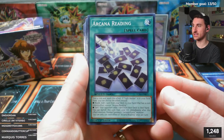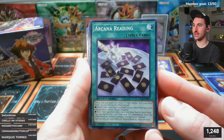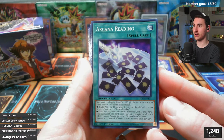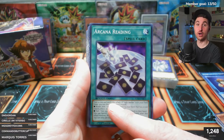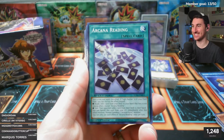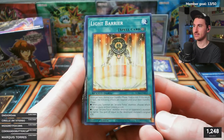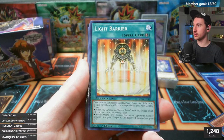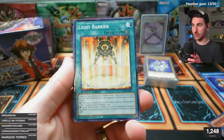Arcana Reading: toss a coin - heads, add one coin-tossing card from your deck to your hand except Arcana Reading. Tails, your opponent adds one card from their deck to their hand - that's crazy. If Light Barrier is in your field zone, you can choose the effect instead. You can also banish this card from your graveyard to normal summon an Arcana Force monster immediately after the effect resolves.